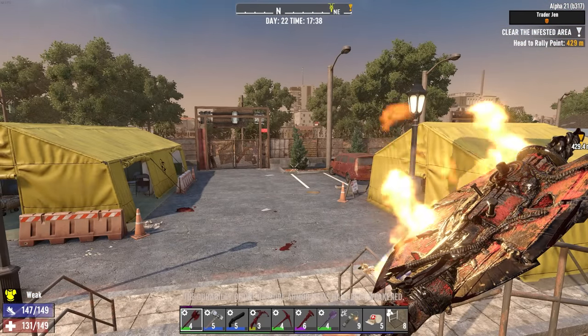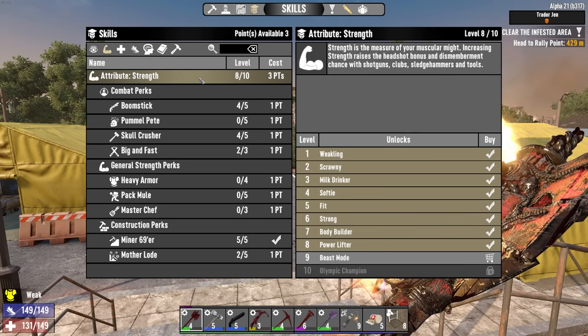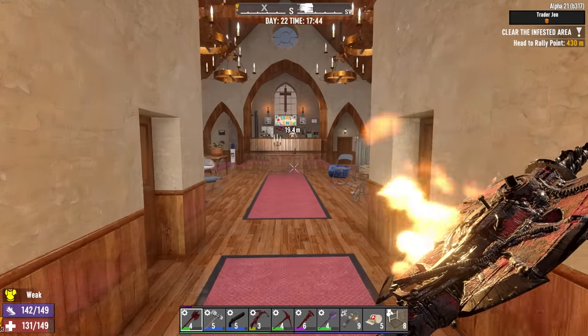Level up! I've got 5 skill points to spend. How about strength? Strength twice - nice. We'll aim to get the last point with a cigar at some point. A cigar is considered rare medicine so Jen's going to have the best chance at carrying it - but she is not. What book gives us the cigar? Urban Combat Volume 2. How am I looking on the Urban Combat set? Terrible actually.